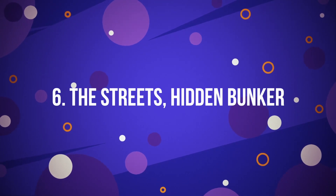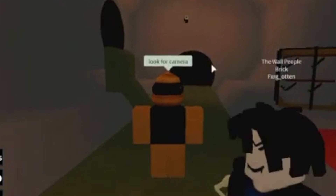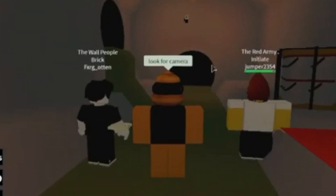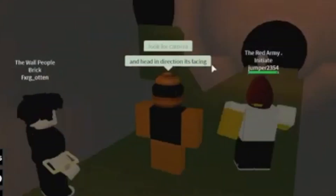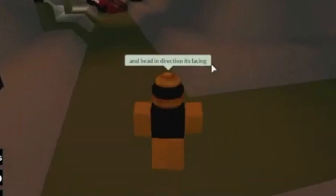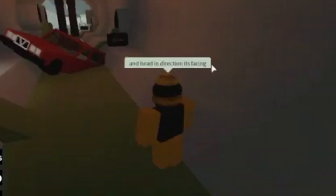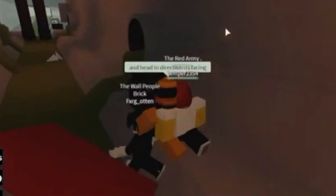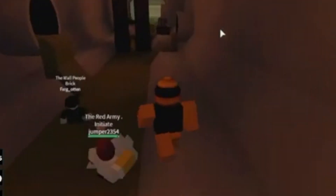Number 6: The Street's Hidden Bunker. Being a regular street player, it would be very surprising that there's actually a secret hideout bunker you can use to spy and observe the whole map. To find the bunker, the player needs to get into the sewers located on the street, then find a security camera and walk away from it until reaching steel bars. After that, try clicking on the walls beside it to open a hidden door to the bunker.